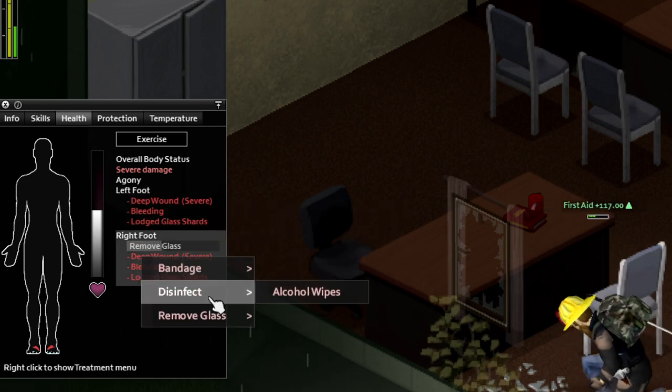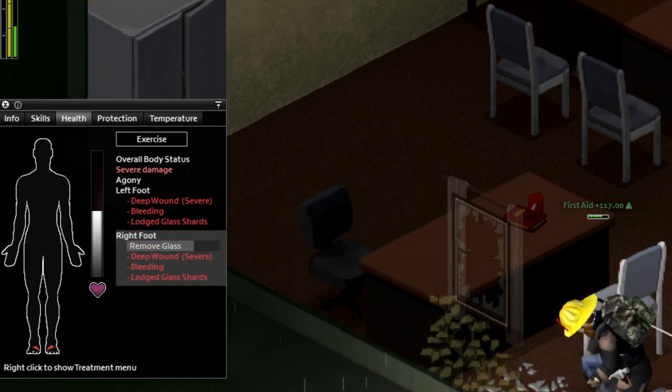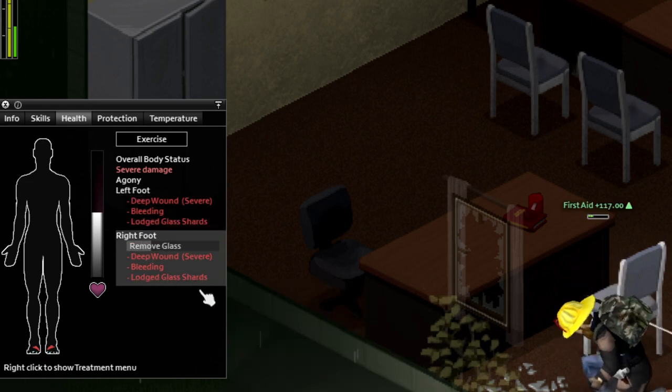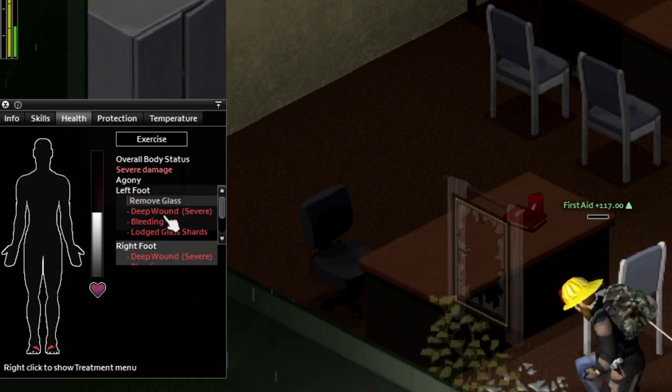And there we go — we have leveled up. Now, the reason that we needed to bring all those medical supplies is because, as you can see, these are deep wounds, so we're going to need to stitch them up right away, once we're done power leveling our first aid.